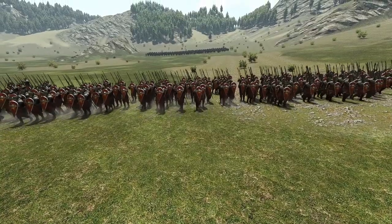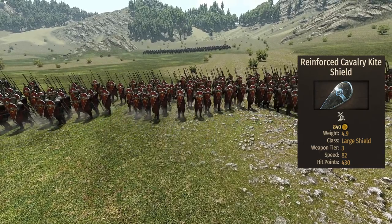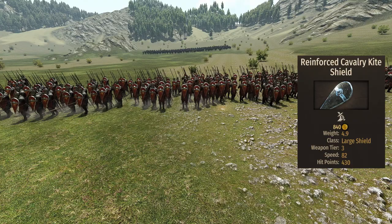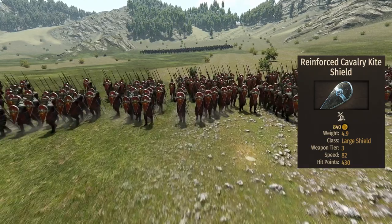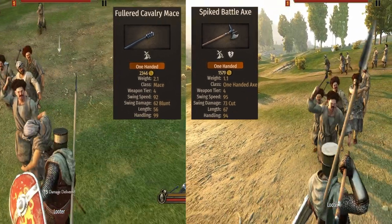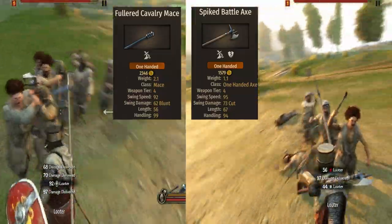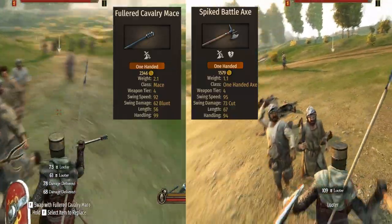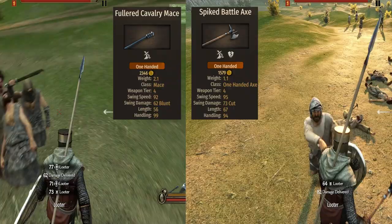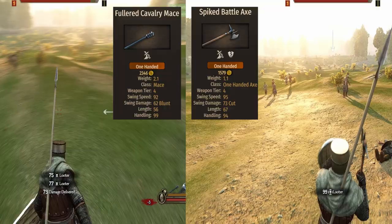Talking about the shield, the knight brings a reinforced cavalry kite with 430 HP and a length of just 78. Cavalry tends to have way smaller shields than infantry, but this is way better than others we've seen. For close-quarter combat, the knights have three different templates each with a different weapon — two of which are very good and one that isn't. The good ones are the full red mace and the spiked battleaxe — both short and fast, while capable of delivering decent base damage. The length unfortunately makes them a bit trickier to use on horseback.